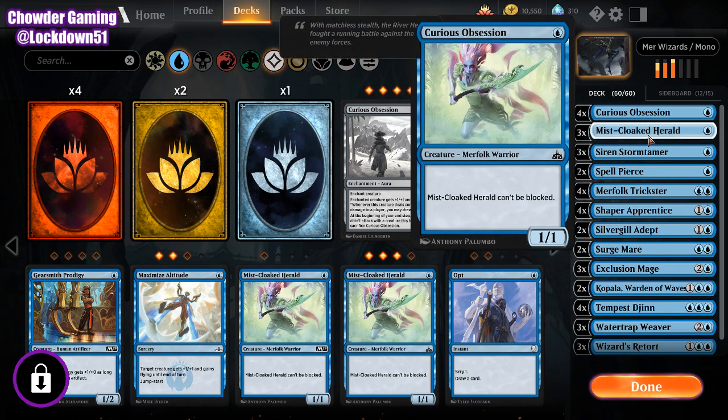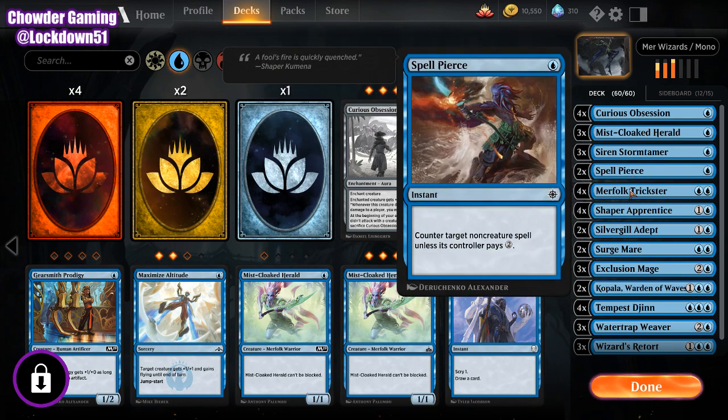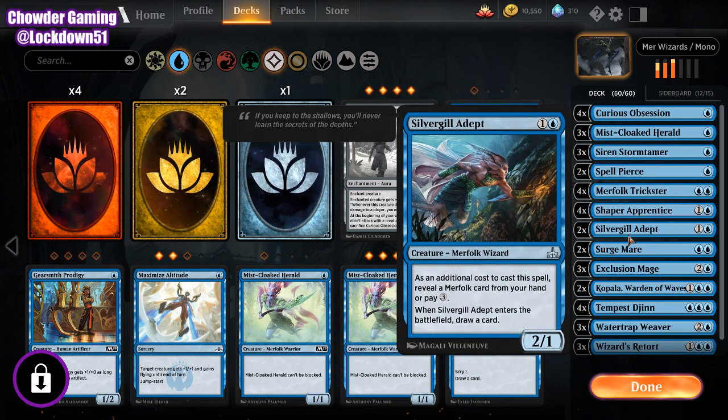We do have four Curious Obsessions, three Miskull Carols for now, three Siren Storm Tamers, two Spell Pierce, four Tricksters, four Shaper's Apprentice, and two Silver Gilladepts — I would like to add more of these.